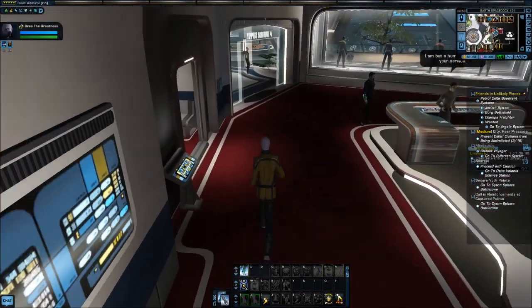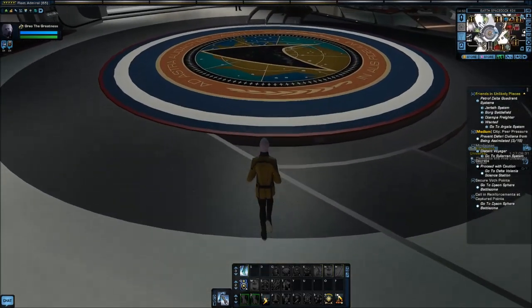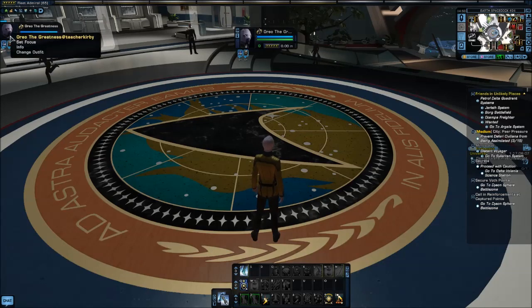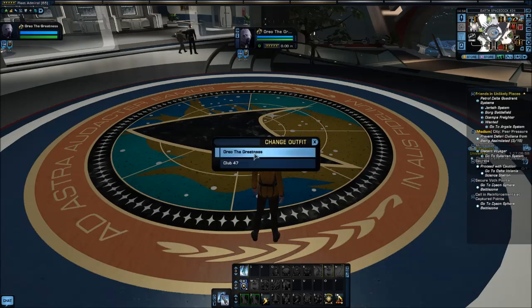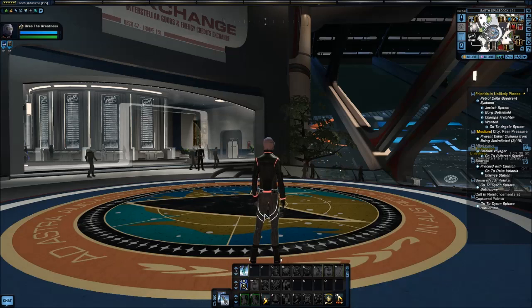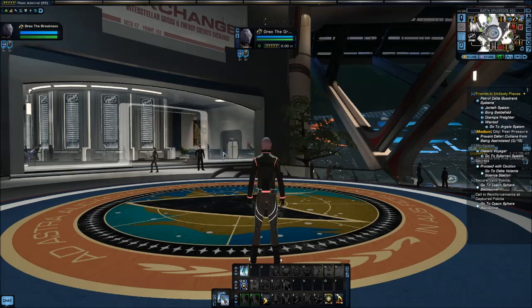Now let's say I'm out doing something, or I want to show my friends who are nowhere near a tailor my stylish new outfit. What I can do is this: up here on the left-hand side of my screen I have my little picture of my character — Squish face, Oreo! If I right-click on that, I see Set Focus, Info, and Change Outfit. If I click on Change Outfit, it shows me my two outfits, and I can change into my Club 47 outfit. Change outfit again, and I change right back.